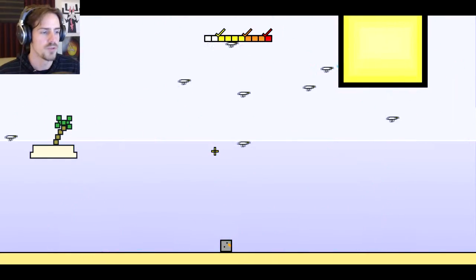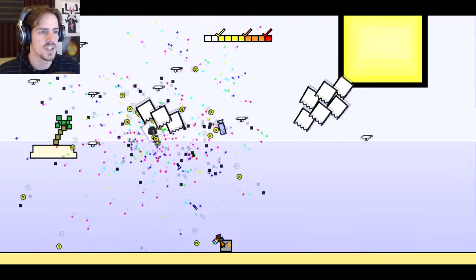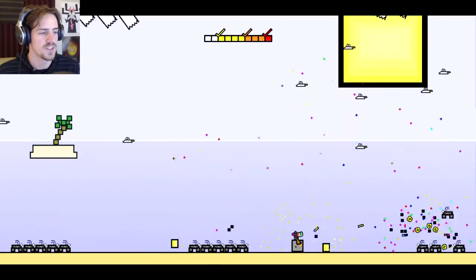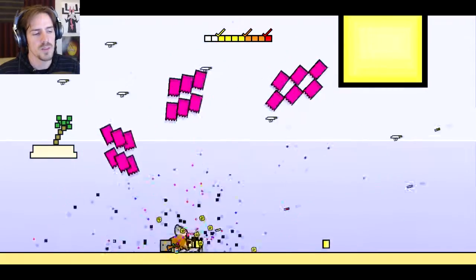I'm gonna use weapon four — the yak. You swing it like a yak. And you also have this gun — this gun is your best friend. You can use both at the same time. The reason this gun's your best friend is those little yellow smiley faces that fly out of guys when you shoot them — those heal you when you get hit. You can't die in this game, but at the top middle you can observe those check marks.